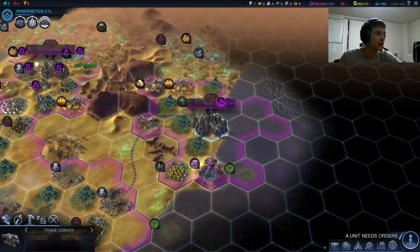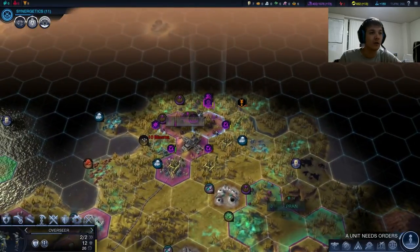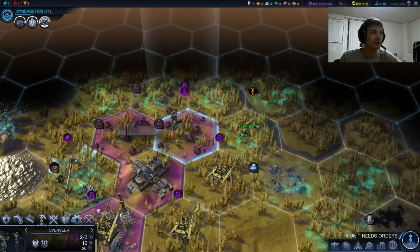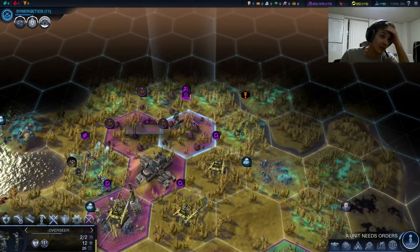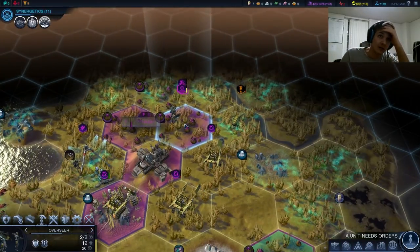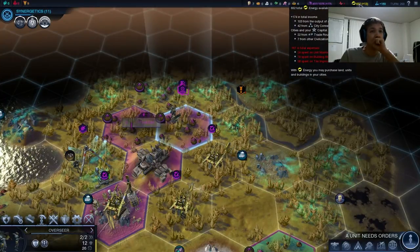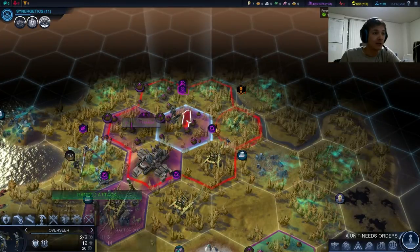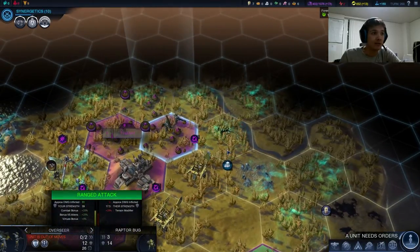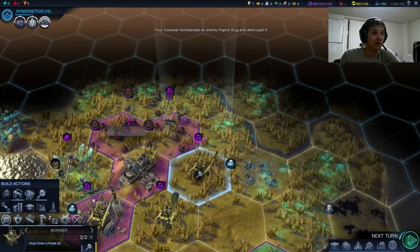Lots of nice juicy production, science, and energy. We really need to get our energy under wraps, because when we go to war with Brasilia — which, as we've said, is inevitable — that's going to hurt our economy considerably. We have 22 of it from the international side of things, so we'd be negative seven or eight if we went to war right now. We want to get that under control.